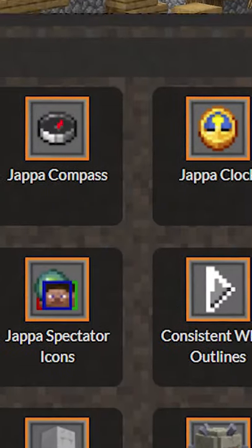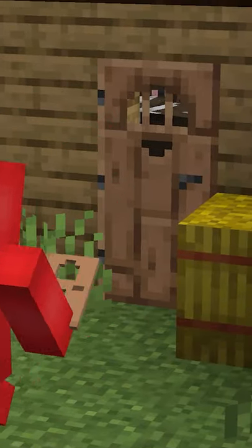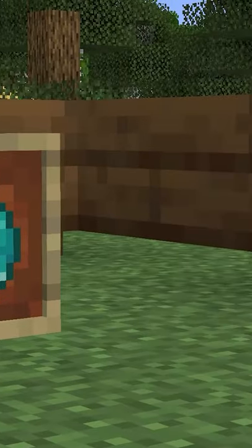It only takes one look at the Vanilla Tweaks website to see that Minecraft might have a few texture quirks. And while some of those are mildly infuriating, like the jungle door inconsistency or the smoker's unsymmetrical corners, this one's just plain weird.